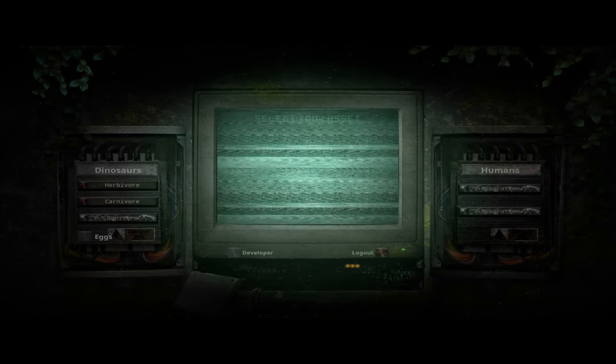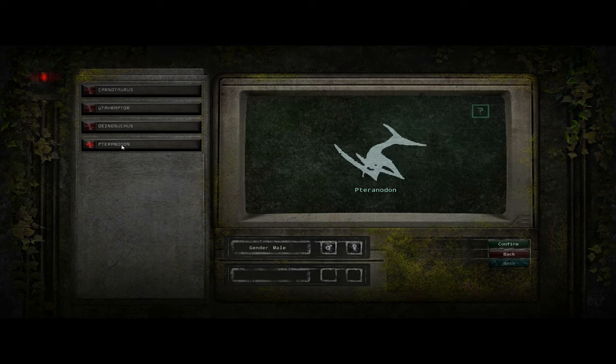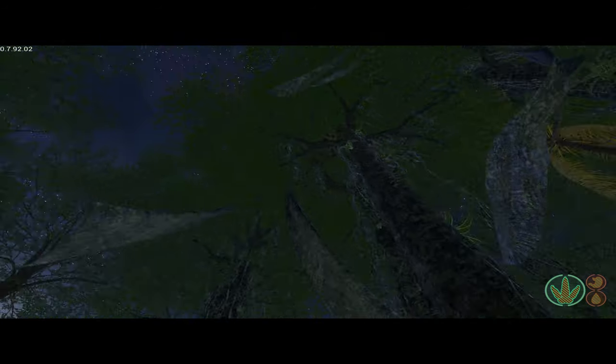I've been asked by subscribers on my YouTube channel to make an instructional video on how to fly the bird — I like to call it — inside Isla Nublar or one of those servers running the Averna patch. We're going to show you this Pteranodon. I'm going to jump into a location, let's go north. How do you actually fly this thing? It's pretty straightforward.